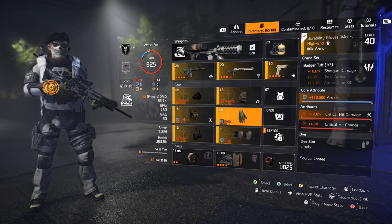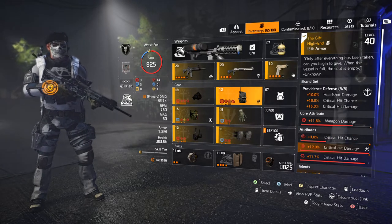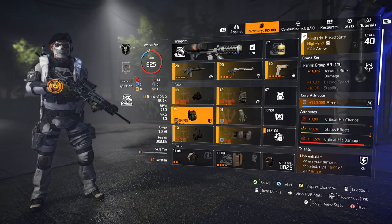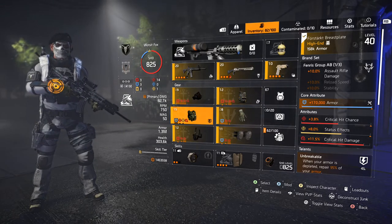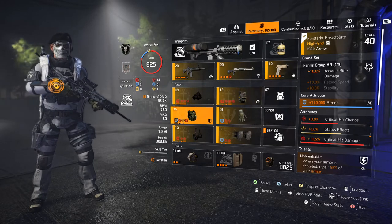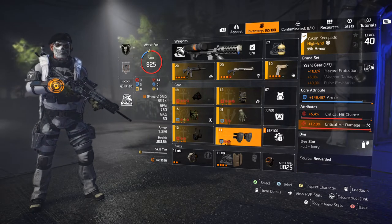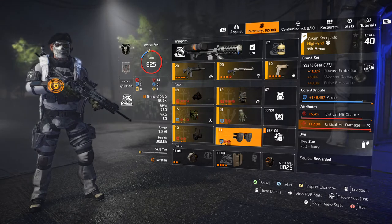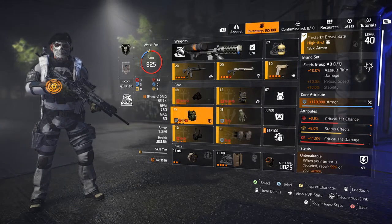I've tried to get armor as high as possible on the three blue pieces and weapon damage as high as possible on the red pieces. For non-core attributes, I've gone exclusively for critical hit chance and damage across all of them — apart from the Fenris, which has a terrible roll I haven't been able to replace yet. You do not want to make the mistake of re-rolling a core attribute on a chest or backpack — there are just more things to worry about to get that piece right.